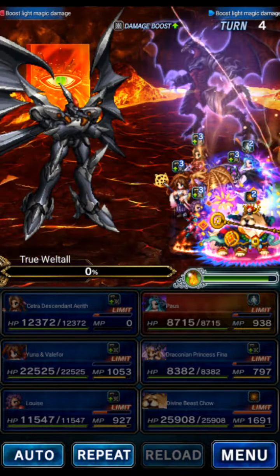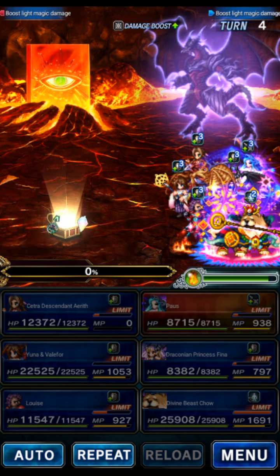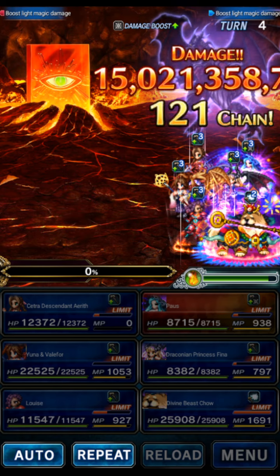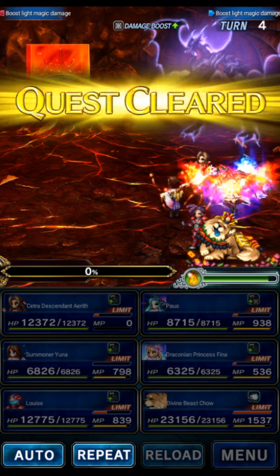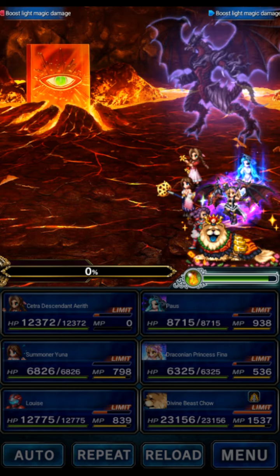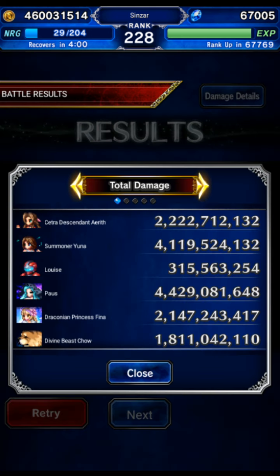How did our holy mage team work? Something you don't see constantly — 15 billion damage. We overkilled by 50% more than we needed. Not bad at all. Let's see the breakdown. Chow did a worse form of damage because his damage is all about his LB, but I needed someone to chain, so Chow got stuck on chain duty.